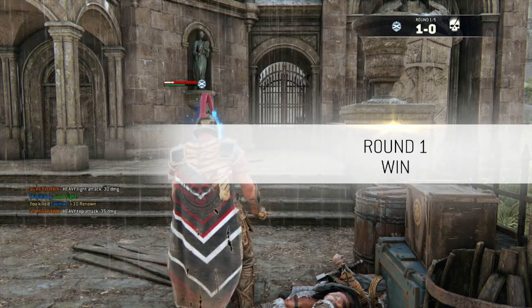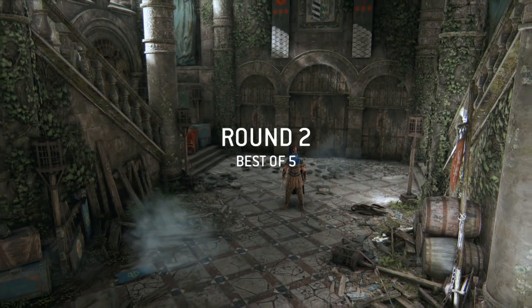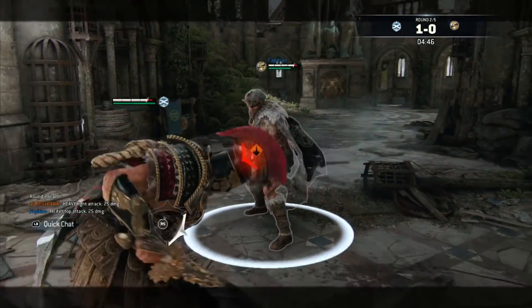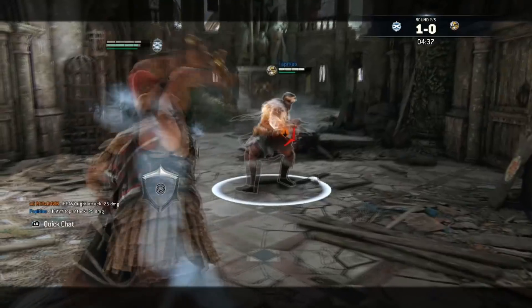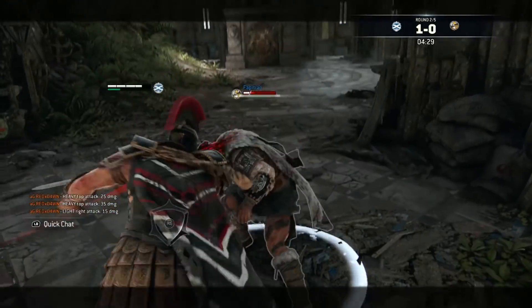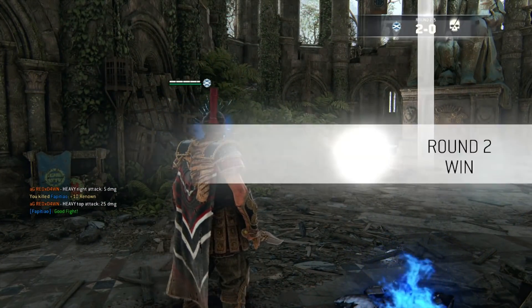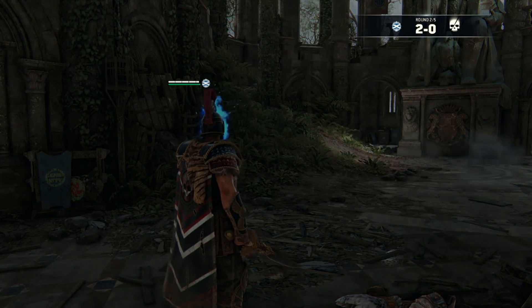Round two. I'm trying to keep the pressure up but he's being annoying. He gets the trade and I back off to readjust. I sit and press the heavy button, cancel it a few times, he misses, and I go in for the kill — managing to get that stam drain and go in with a pounce. Kick, light, heavy feint gets rid of the GB threat. Then heavy, delay heavy — a lot of people forget the Centurion has a delayed heavy, so utilize that in either of the other directions.